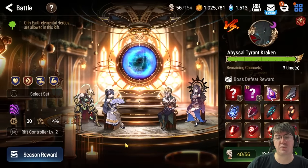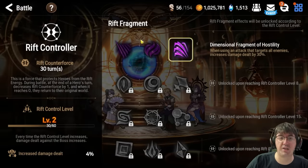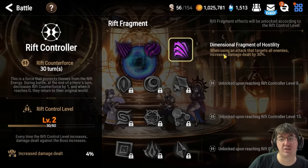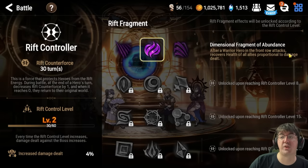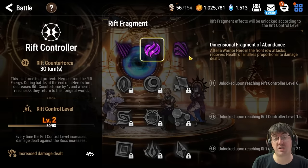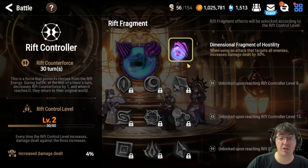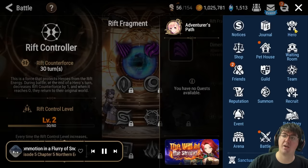First off, let's talk about the Rift Controller. I'm currently at level 2, which means I only have access to these options. I personally found that 'when using an attack that targets all enemies, increases damage by 30%' is the best option, at least for how I'm going to show you how I gear my characters. The other option — after a warrior in the front row attacks, recovers health of all allies proportional to damage dealt — can also be really good depending on how you approach building your characters.